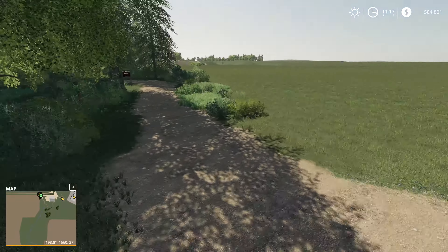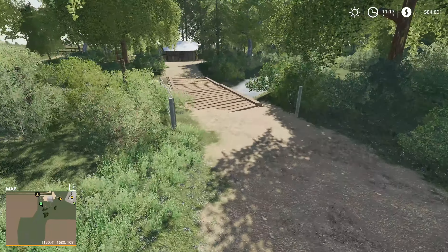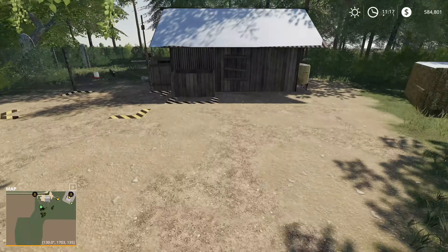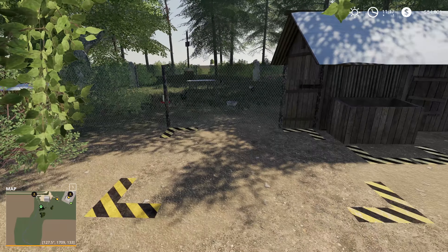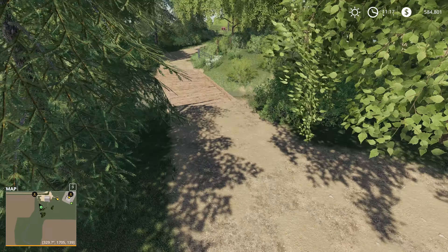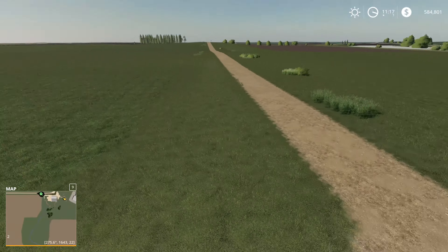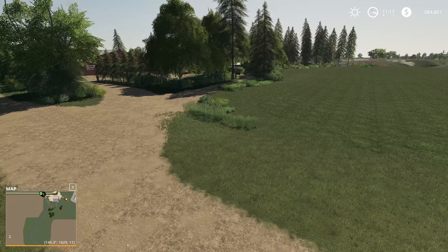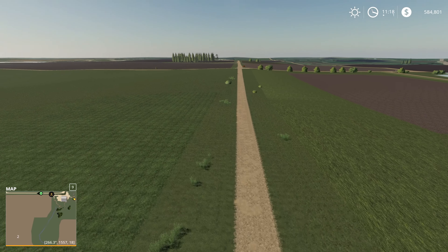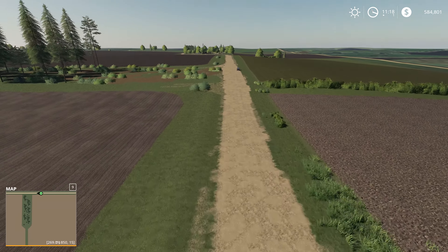Moving on from the animal dealer, you can see that the chicken farm has been moved from its previous location. You can now come back in here and this is where your chickens will be located. There are a number of small easter eggs still around the map — I won't show all those off in this video, but if you're looking for some cool easter eggs, definitely check out that hut. Now that the map is getting released, I'll maybe do a video showing off all the easter eggs, as there are a number of them.